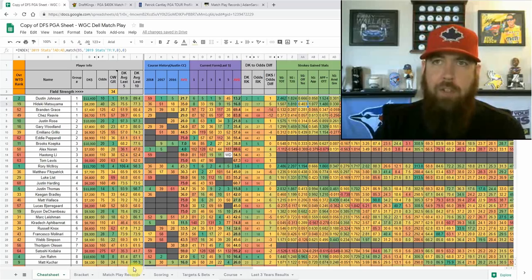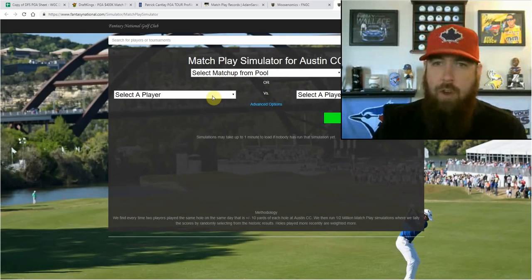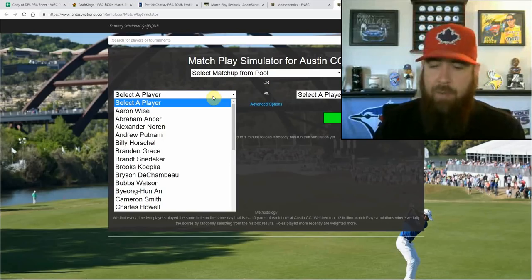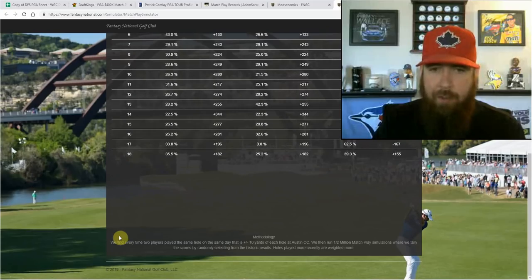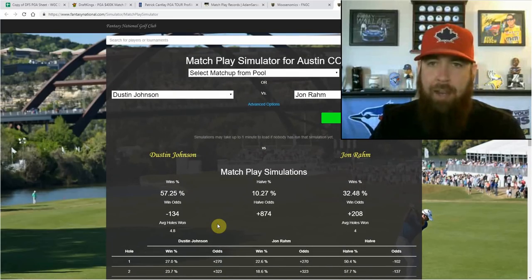Another really neat thing is the Austin Country Club Match Play Simulator — definitely go check that out. I've got Jon Rahm and Dustin Johnson, and it's a very tough decision. I'm probably splitting lineups — say 60% with Johnson going to the final and 40% with Bryson going to the final. You can actually go select Dustin Johnson and Jon Rahm on the list and just run simulations. Right now the simulator has Dustin Johnson at 57% to win a head-to-head, 10% halved, and 32.5% for Jon Rahm.